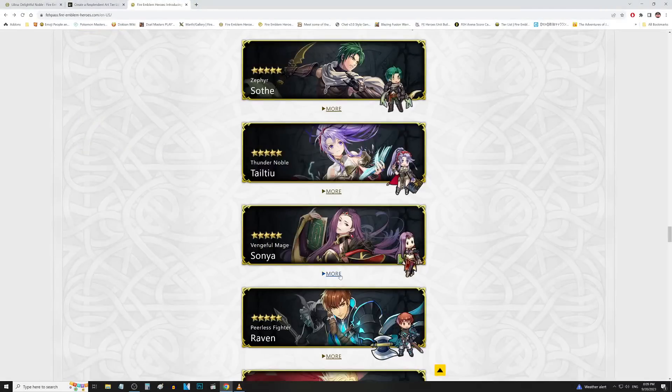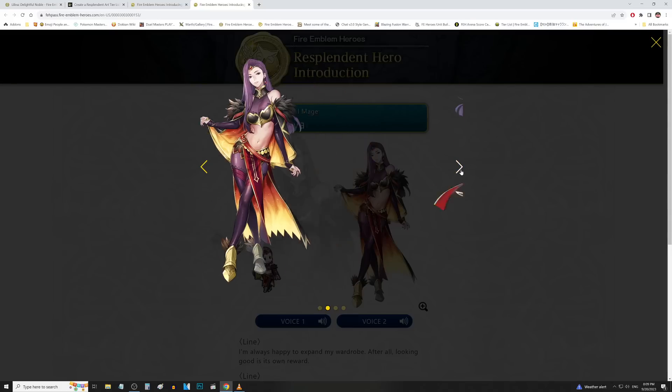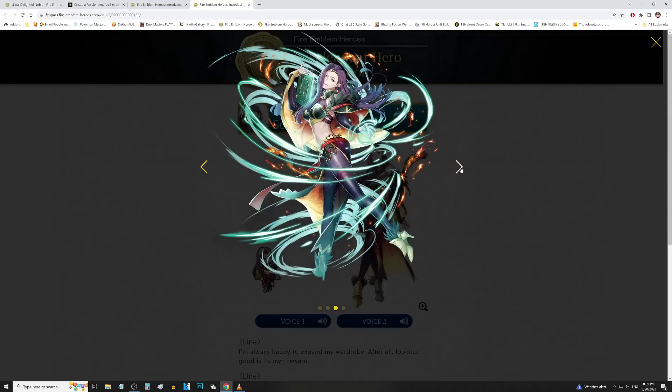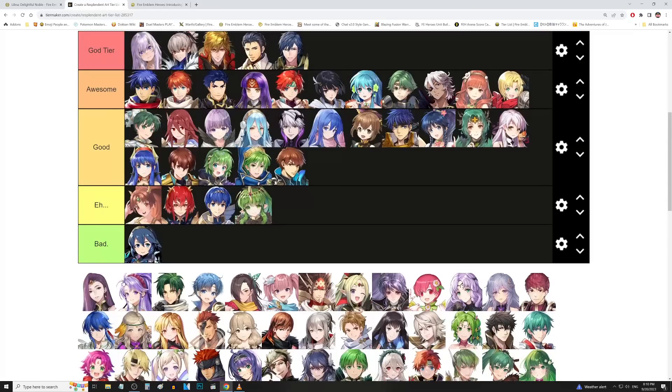We got Sonia up next — Sonia from FE2, Echoes, Gaiden, whatever you want to call it. Man, that is a hot mama — we need Johnny Bravo to come in here. Shoutouts to Johnny Bravo, that show was so good. Her OG art is really good too, and I can go back and forth — but that midriff game is on sleek. Here is the attacking artwork, then the special attack, and finally the injured artwork where she's covering the midriff a little so you can see the details on the rest of the art. Let's go ahead and put that in awesomes here. Very good artwork from her.